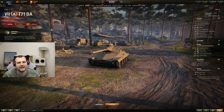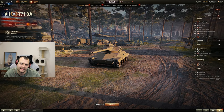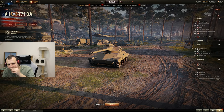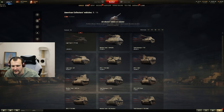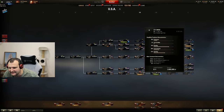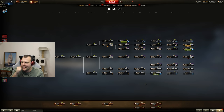Good day fellas, I hope you are ready for your daily dose of skill. Recently I played with a T71 DA, and I can tell you one thing - this tank is a hidden gem. You're finding this vehicle in collection vehicles in the American tech tree, and it is pretty much the tech tree version of the T71 CMCD but with an autoloader. This is a beautiful tank to play with.